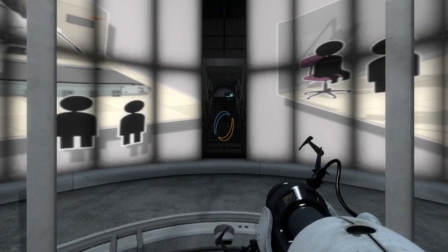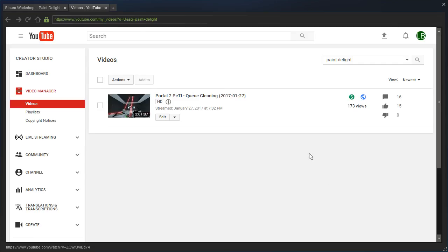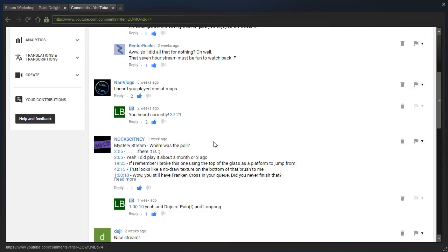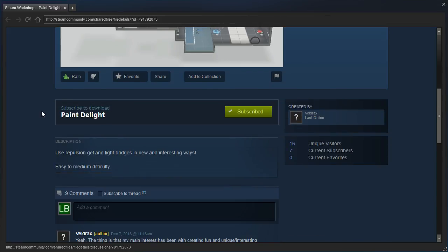Hey guys, I'm LB, and we are going to replay Paint the Light. We originally played it in a QCleanian livestream, and I was asked by Veldrax to replay it. They asked: 'Would you mind replaying my map? You sort of broke it at the final solution, and I want you to get the icing with the cake.' They hope they don't need to tell me what not to do because they patched it. Let's go ahead and re-read the description.